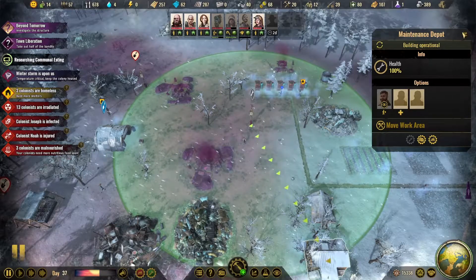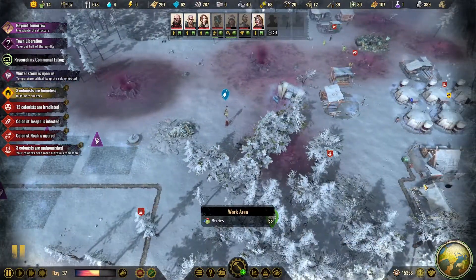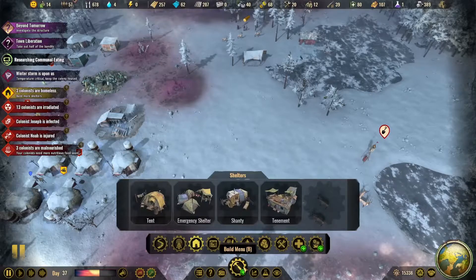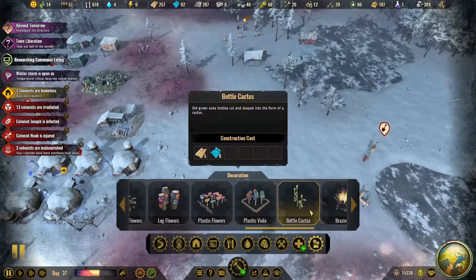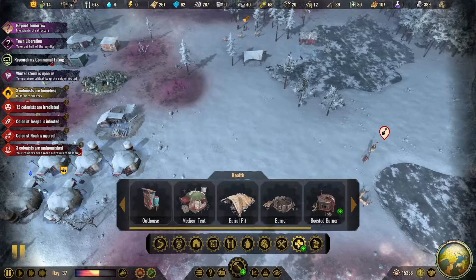We're just going to leave that one as is. So we could put our mess hall and everything out here. We're going to need — we got more things over here unlocked again. What did we get this time? Some flowers and things, and there's the boosted burner.